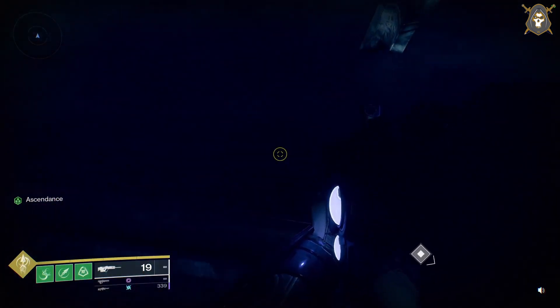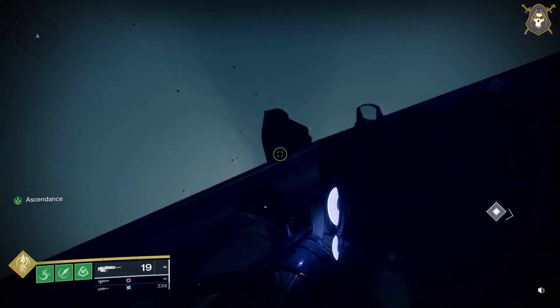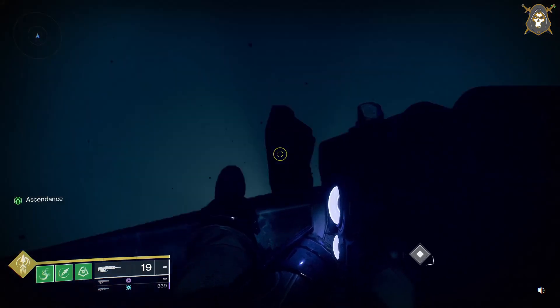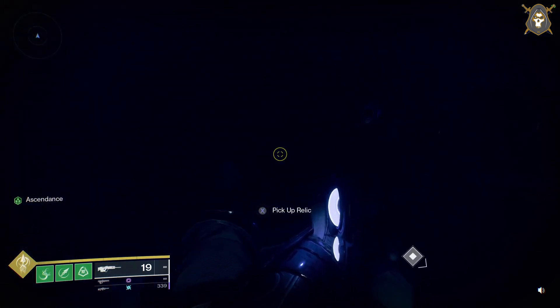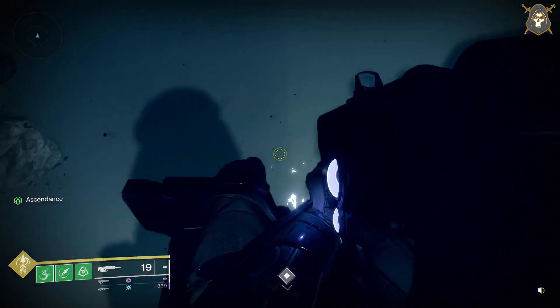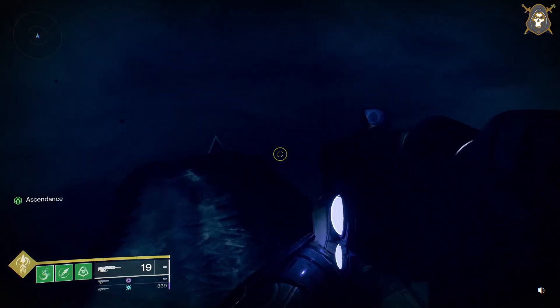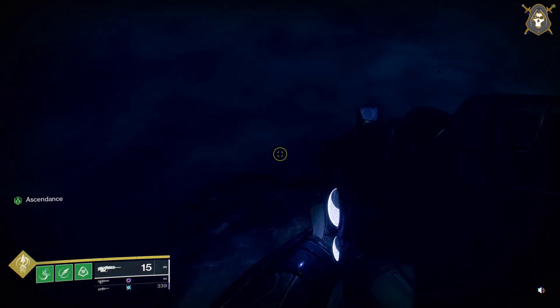What you want to do is look down. You see that little platform down there? When you jump down there, you want to jump down to the right of that platform. You'll see a platform appeared. Right here is the Amakara bones right there.